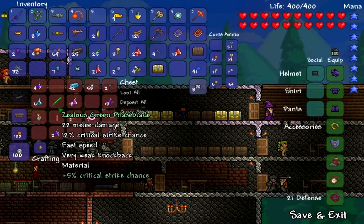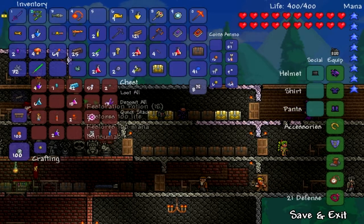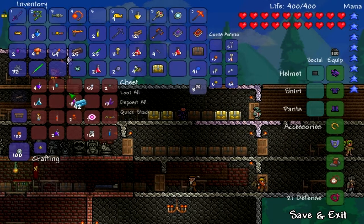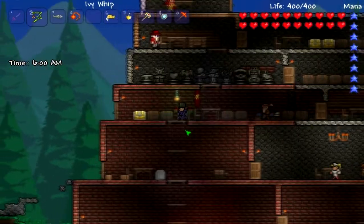Okay, what can I make? There's my phase blade. I'm putting that in there too. That's not gonna make me much else. Let's see what it can make us — hopefully some cool stuff.